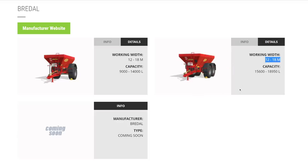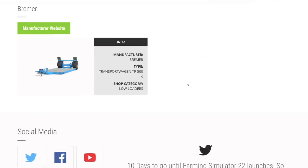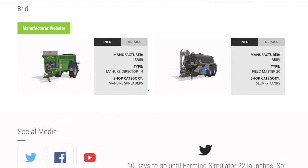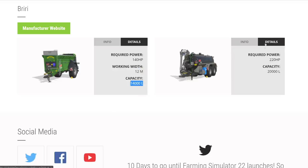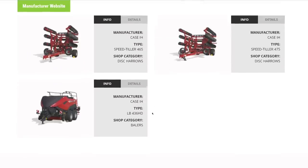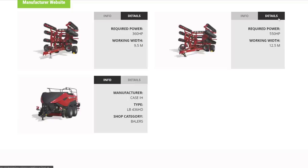From Bremer, their transport wagon that drops down — can't wait to show that in-game. From Briri: a manure spreader at 140 hp, 12-meter spread, 14,000 liter capacity, and a slurry tanker. From Case IH equipment: two disc harrows at 4.9 and 12.5 meters, and a big baler — capacity TBD, but round balers will make different sizes.